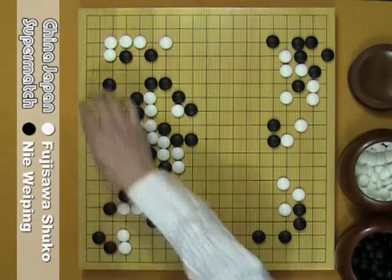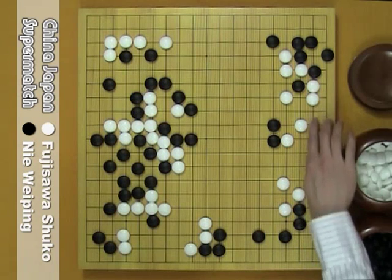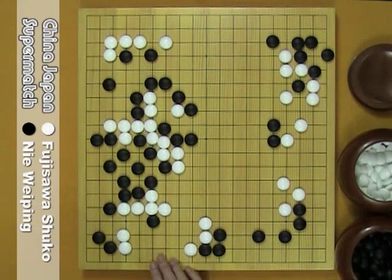W's formation here has 15 points, and this formation has 15 points. If W reinforces here, W could get 15 points. So W has 55 points in total. If W plays here, it's B's turn — B's advantage is significant.